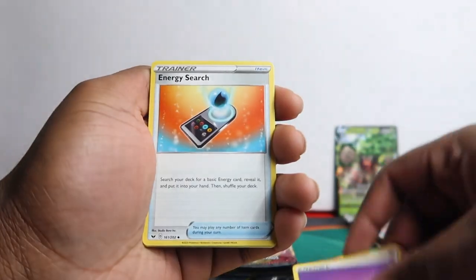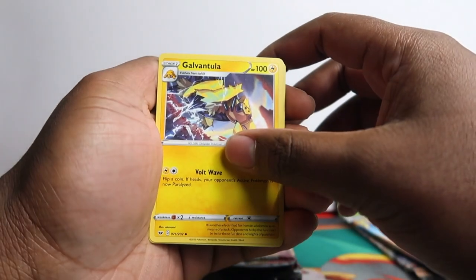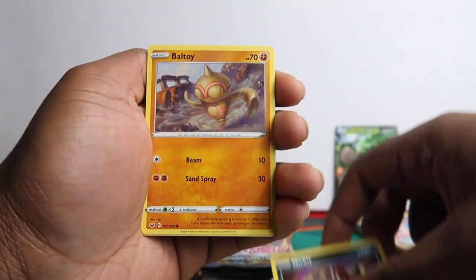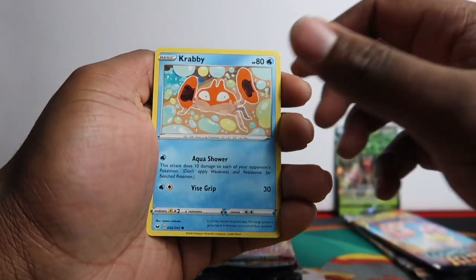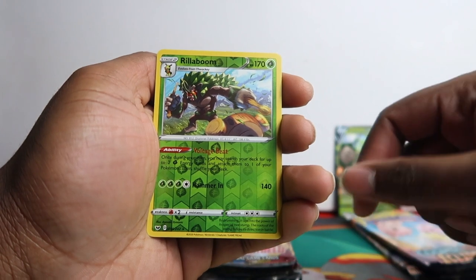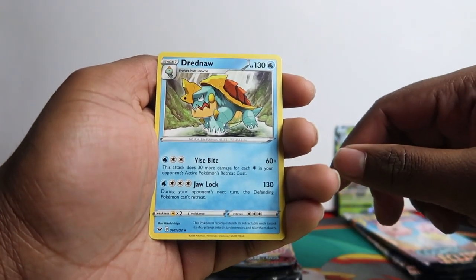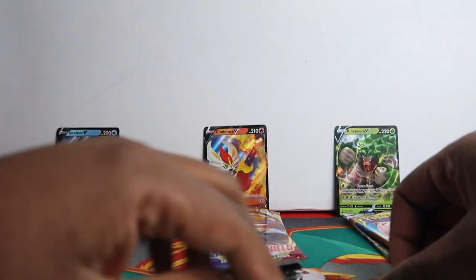Next pack: Energy Search, Galvantula, Nickit, Boltund, Chinchou, Krabby, Pineco, Rillaboom reverse holo - also a holo but just the reverse form - and a regular rare Dreadnought. Nothing out of the Sword and Shield packs in the first tin.